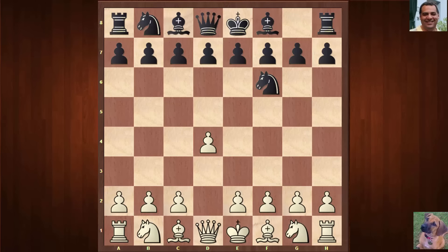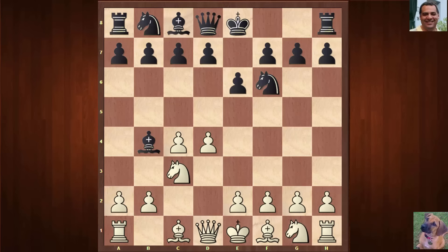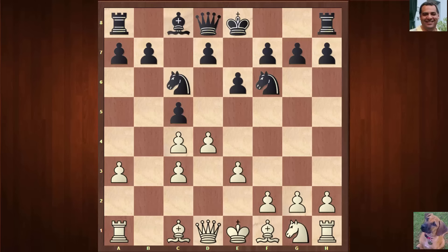We see a Nimzo-Indian defense, and here David Bronstein plays quite a rare bird move: a3, immediately kicking that bishop. Quite often e3, Queen c2, or Knight f3 are the three most popular move choices. Nevertheless, a3 has some popularity and is not without venom — it's encouraging black to damage the pawn structure, but the pieces are very important. We have the double pawns, immediately blockaded. Nimzo would be proud.